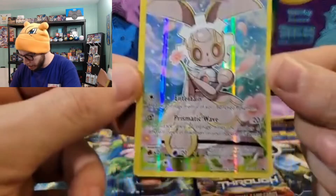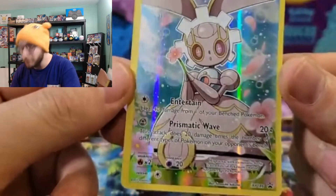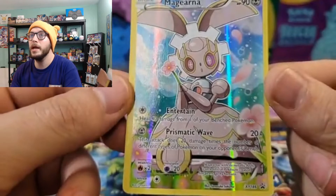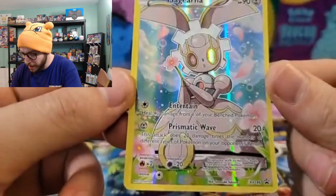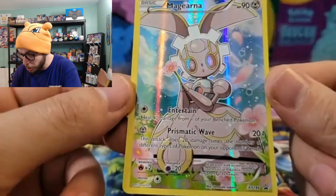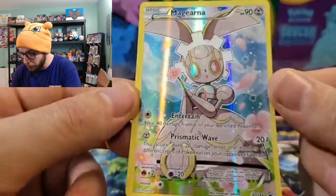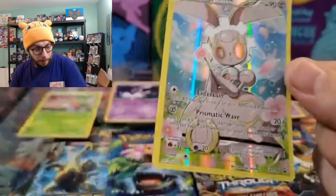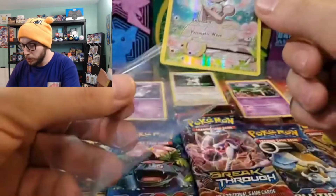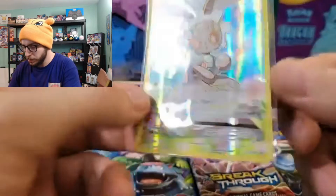Meloetta is the big hit in here. It has Entertain: heal 40 damage from each of your benched Pokémon, and Prismatic Wave: this attack does 20 damage times the number of different Pokémon on your opponent's bench — that is pretty wicked. It's an XY promo too, which is really cool, and it's a beautiful card.